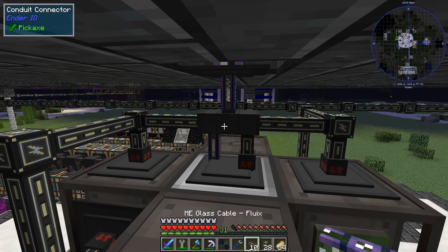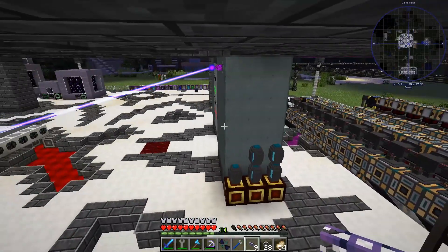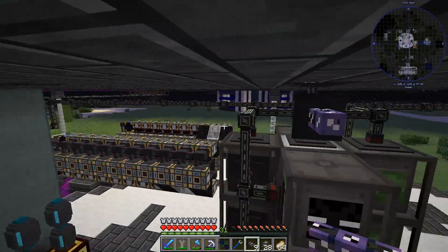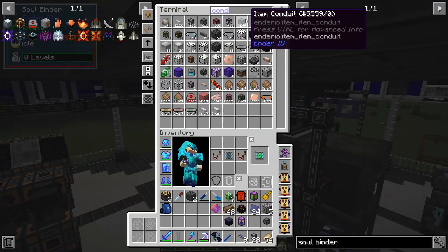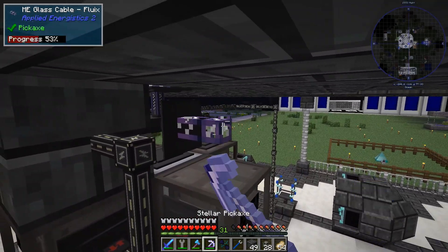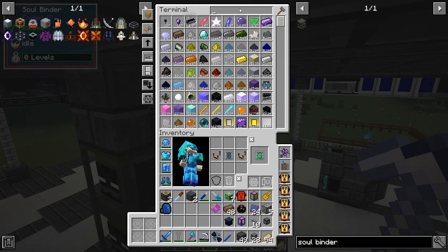We do need to have power, so we're going to go from the system. Or we could use some of that magic. I think we could do that. So let's get a facade — on top here, let's remove you because you are no longer needed. And of course we're going to wait for AE to stop lagging. Draconic, draconic, draconic — we're looking for this.